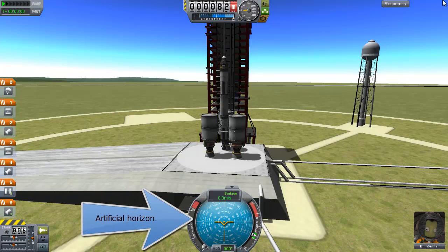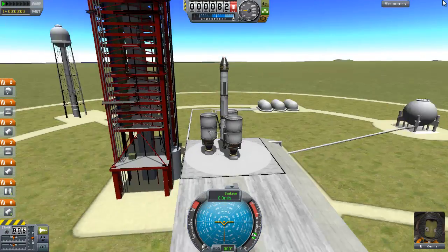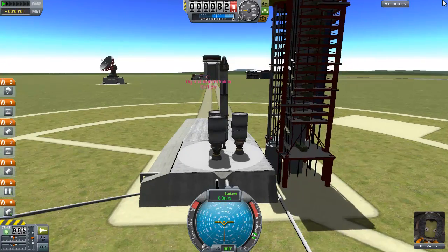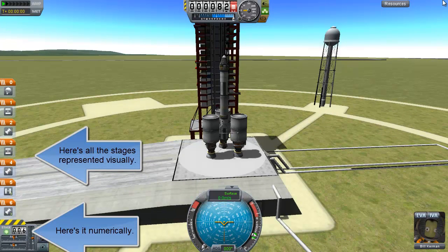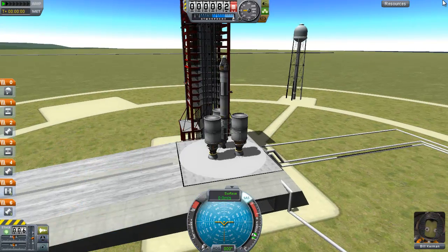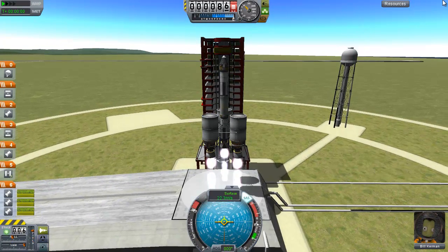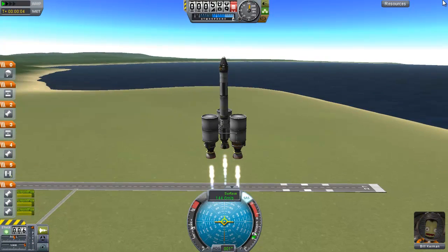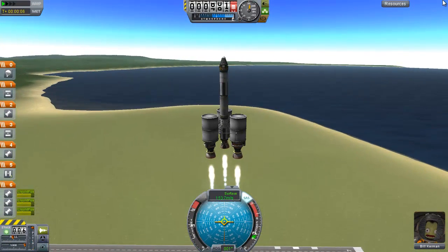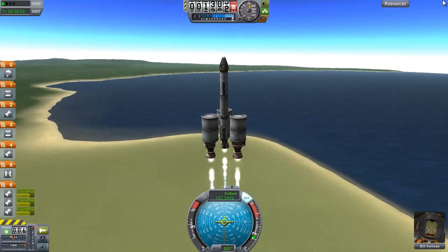Here is my artificial horizon - I will point it in the direction I want to go. Here is the RCS thing - I don't have RCS on this craft because I'm not going to use it for anything that really requires RCS. Here is my staging indicator. Here is Bill Kerman - he's a little more of a scaredy-cat than Jebediah is. So we're going to throttle all the way up and take off. Once we get about there, we're going to throttle down to around there.